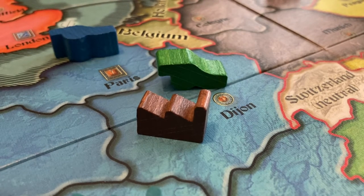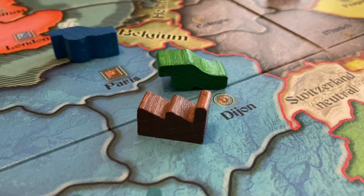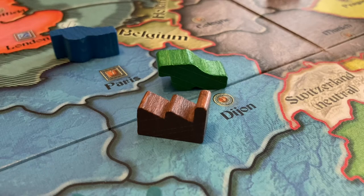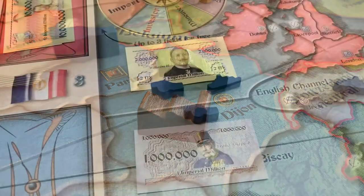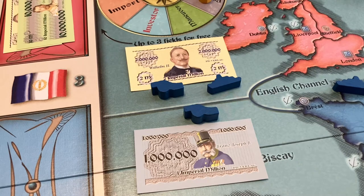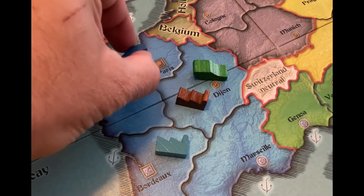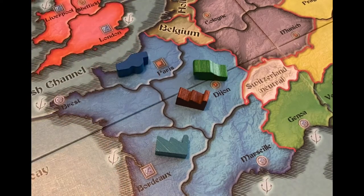If a factory has hostile units present in its space, it may not produce. Nations may only produce in factories they own. They cannot produce in factories owned by other nations, even if they occupy them with hostile forces. When doing the import action, a nation may buy up to three military units for $1 million each from the bank. The units can be placed in any home province that does not have a hostile army present. Fleets have to be placed into the blue seaports. Deploying several military units in the same province is allowed.